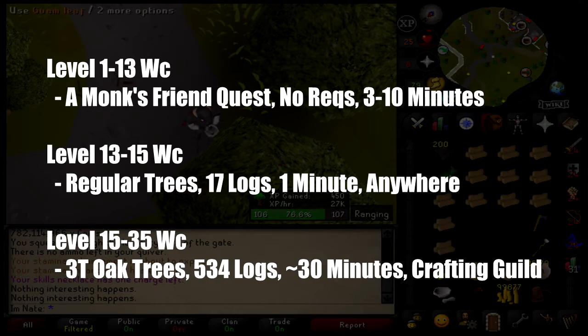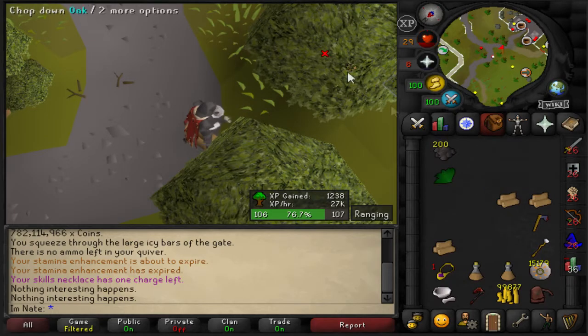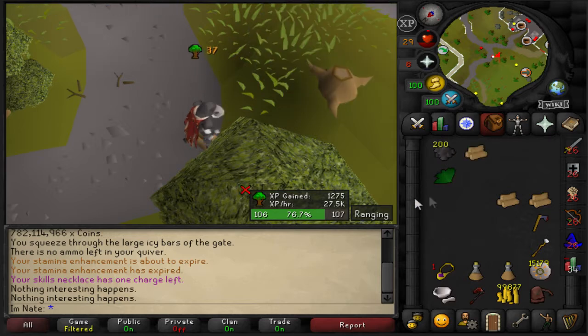Level 15 to 35 woodcutting, you want to 3-tick cut oak trees. You're going to have to cut 534 logs and it should take about 30 minutes. One good location for this is just north of the crafting guild.